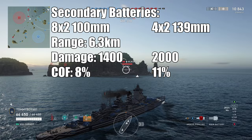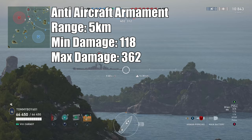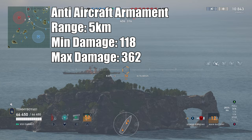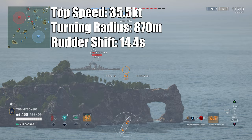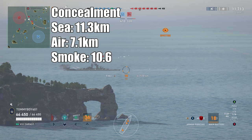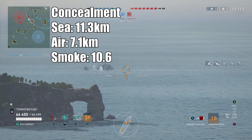You're not actually going to be putting out that much damage with secondaries. AA is surprisingly good — I'm going to say it's not an AA cruiser, but it's solid. Five kilometer range, minimum damage of 118, maximum of 362. Maneuverability of the vessel: 35 and a half knots, turning radius 870 meters, and a rudder shift time of 14.4 seconds. Finally, concealment of the vessel — detectability by sea: 11.3 kilometers, by air: 7.1 kilometers, and when firing in smoke: 10.6.